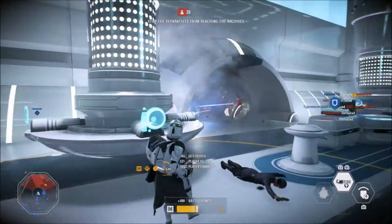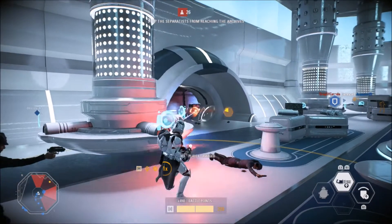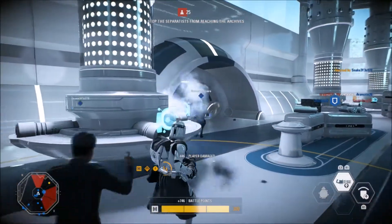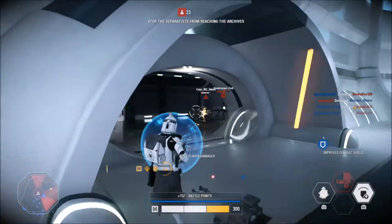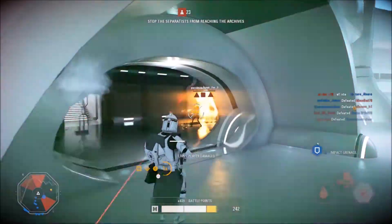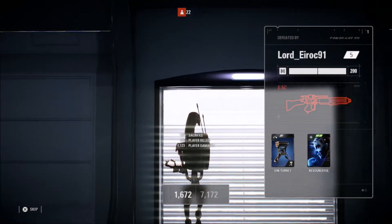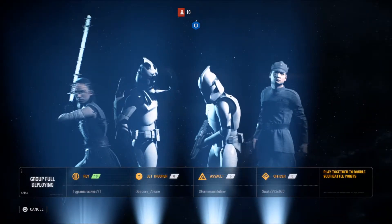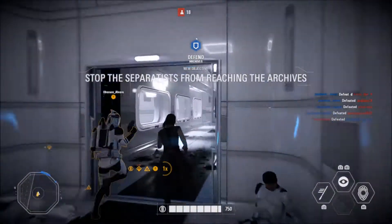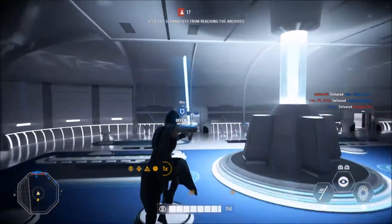I think the way they can fix the progression system is by changing the way you earn credits. They need to increase the credit rate by a significant amount — maybe two times more credits per match. Right now we're only getting around 300 credits per match at the max. I dropped around 70 to 80 kills in a match and only got around 350 credits — that is not what we should be seeing. We should be receiving around 800 credits for dropping 80 kills.